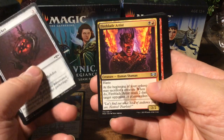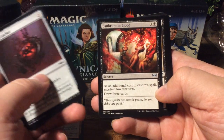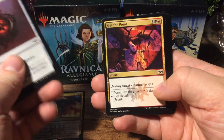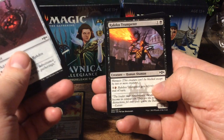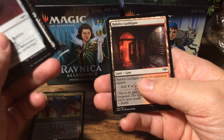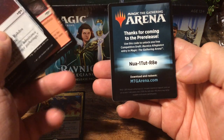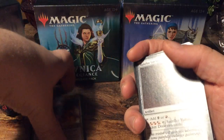So we have a Rakdos Locket, a Fire Late Artist, Gates Ablaze, Bankrupt in Blood, Dead Revels, Spike Wheel Acrobat, Get the Point, Blade Juggler, Spear Spewer, Rakdos Trumpeter, Storm Strike, Footlight Fiend, Undercity Scavenger, a Rakdos Guild Gate, and a code for the pre-release and on the back a token. That's the Rakdos one.